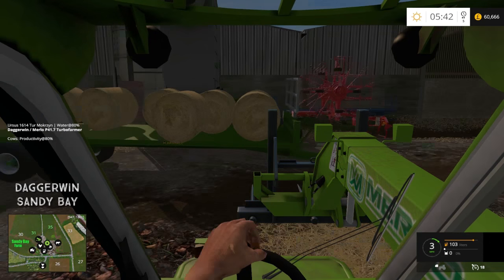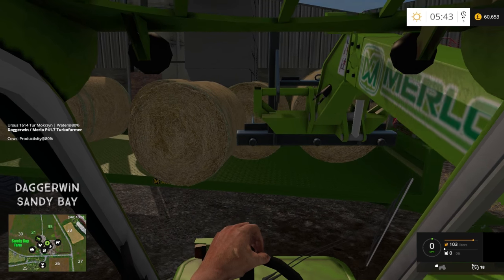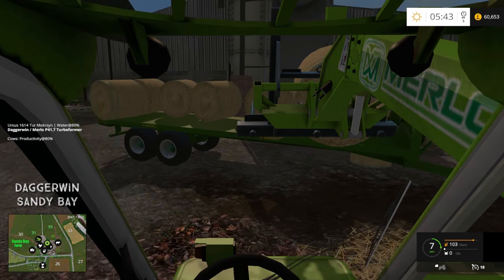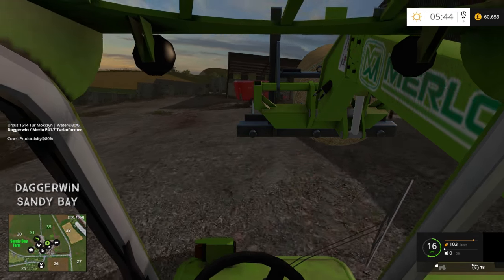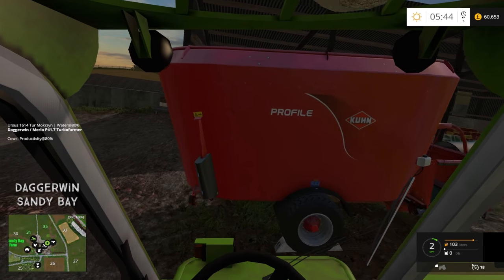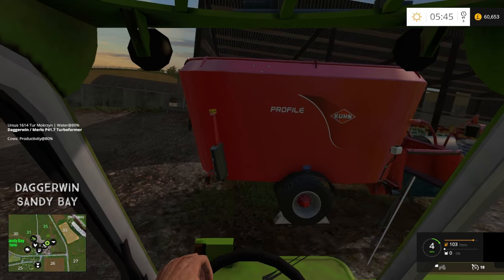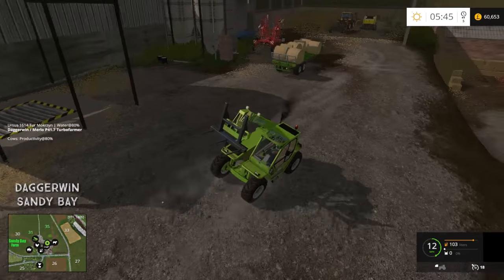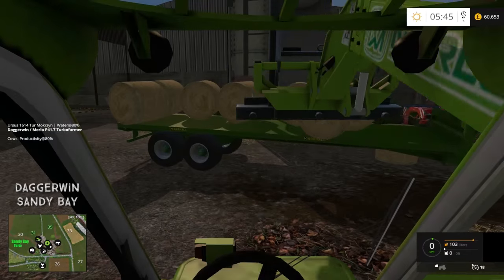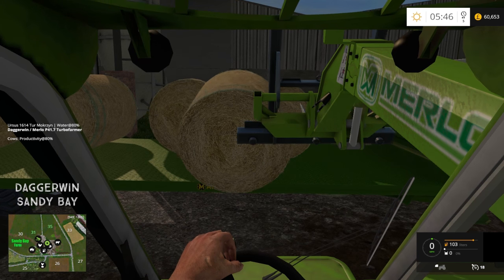So the new plan is to do some harvesting with the Claas Lexion. We'll harvest field number 2, which is oilseed rape and really does have to be done. Also, field number 20, which we own, is a huge field that needs harvesting too. There is some kind of issue with field 20 - I think it's possibly to do with cultivating. The map maker, Oxygen David, is aware of the problem, so I'm sure it will be fixed as soon as possible.